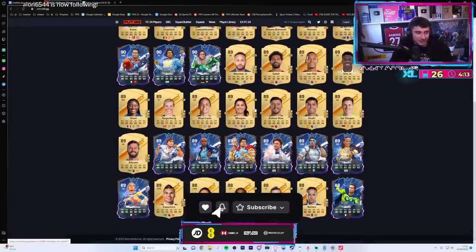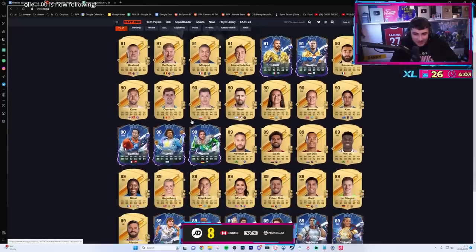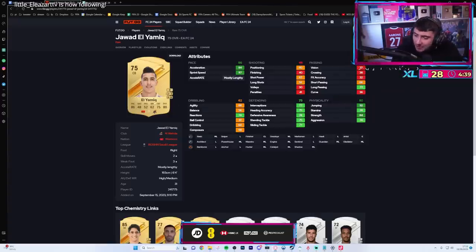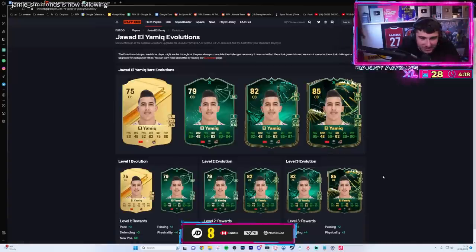I just want to look at this all day but there are 800 pages. Luke Pingu - bro's got a Google doc, nerd emoji. I've just found the bloody hidden beast mate - 86 pace, six foot four. Look at that mate, 86 pace, 80 physical - hold on, evolve him - 95 pace!